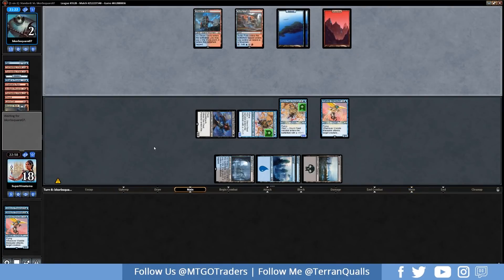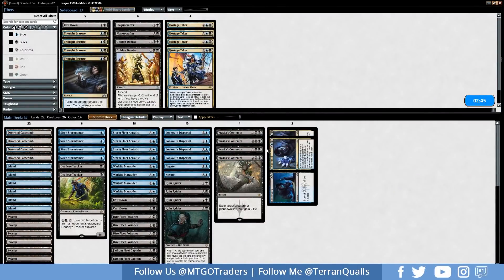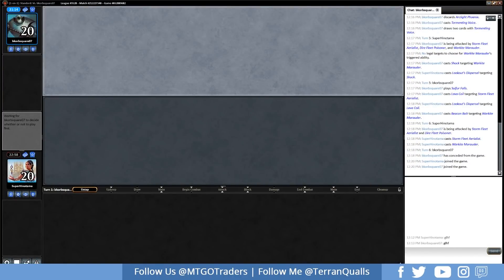We play out Aerialist and War Kite Marauder. Opponent needed to play Fiery Cannonade or multiple Lava Coils to stabilize, but couldn't do enough to stop the board — and that's game one. Going into game 2, we take out Hostage Taker and bring in Negates. We have Dead Eye Tracker for the Arclight Phoenix matchup — if it hits fast enough, it can just exile their Phoenix immediately.